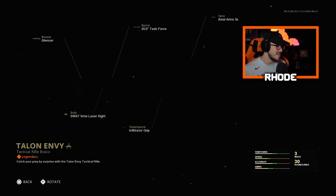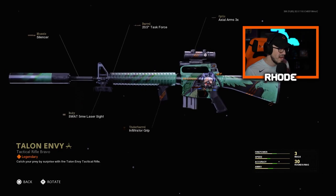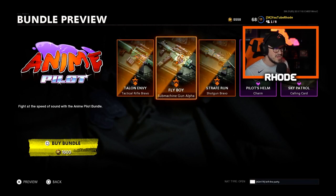First we have the M16 called the Talon Envy. This is a very good weapon in Warzone — some of you have probably been using it along with the AUG. The Cold War burst weapons are amazing in Warzone and are probably the meta right now. Not bad, but it's definitely not my favorite. The color could have been a lot better.